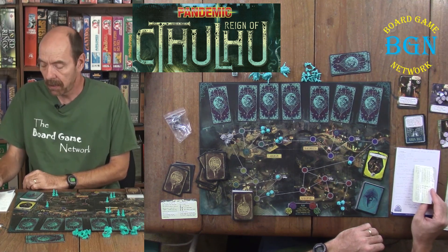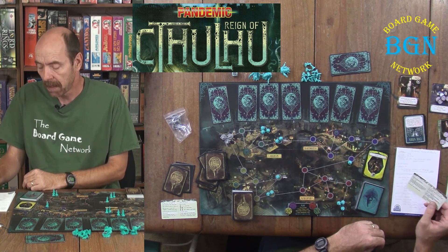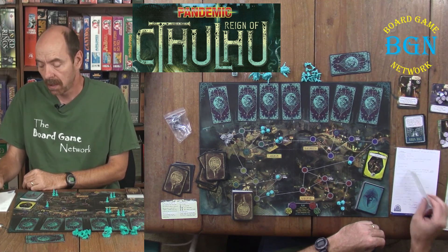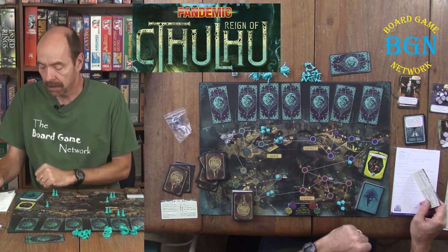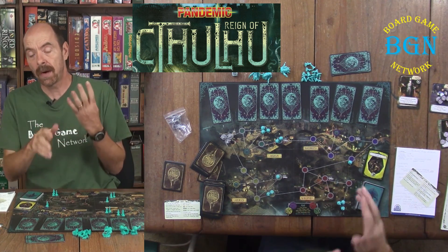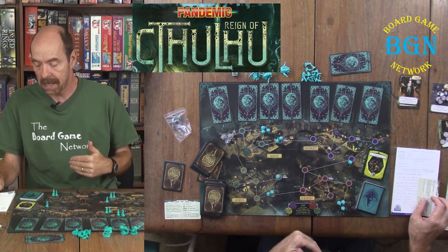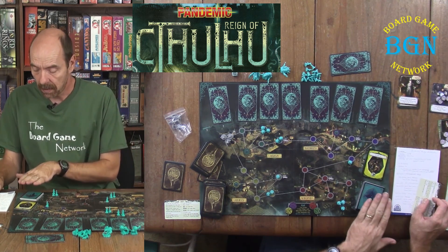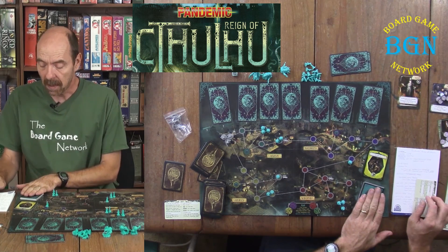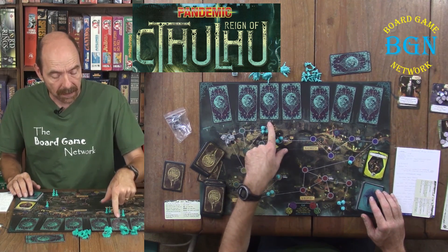The first player is whoever has most recently read a horror story. On your turn you take four actions, draw two cards from the player deck to your hand, and then flip up summoning cards. How many cards you flip up is based on the summoning rate number shown on the old one cards.